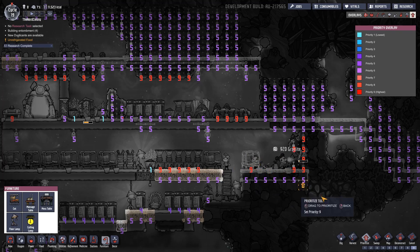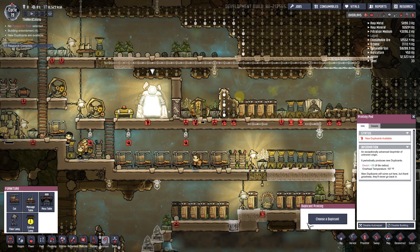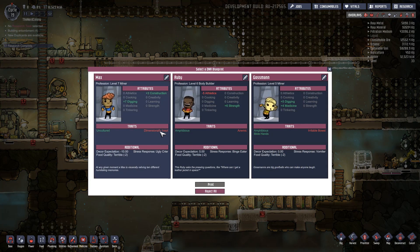Let's go ahead and prioritize the cot so I can get the duplicate going. Let's select it - 'Dimensionally Inept,' what does that mean? Incapable of visualizing an object in 3D space - that's hilarious. Good for digging though. Construction would be good but medicine too. Wait - you have no building abilities but you're listed under construction? You're out. This one is slow but strong.